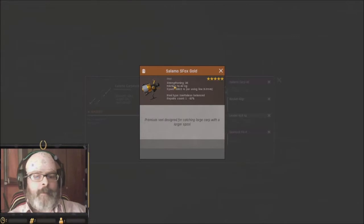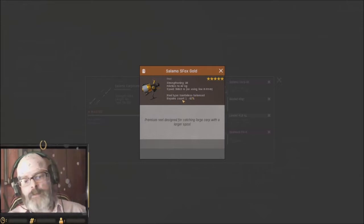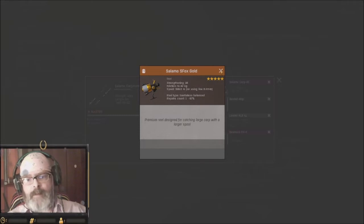There it is — it is refilled right back up. You can right click on it and there's no repair bar anymore. It says 97%, so I could have maybe caught another fish or two yet, but I brought it within 3% and it shows you the repair count. Try to bring your stuff into the red — that's the best way to do it.